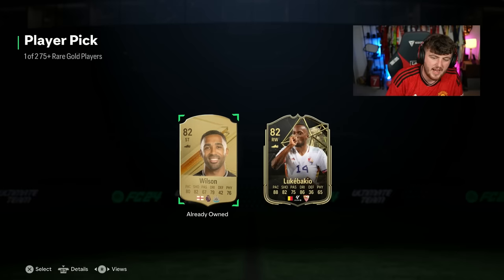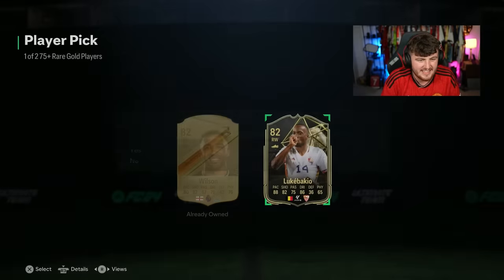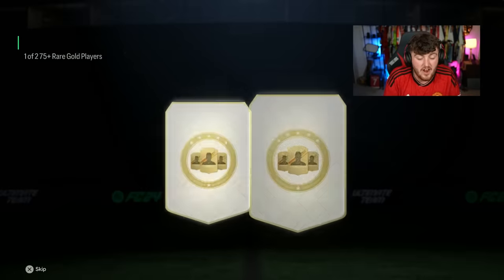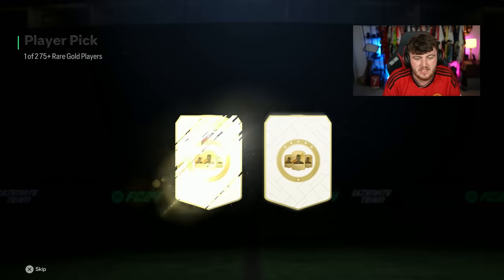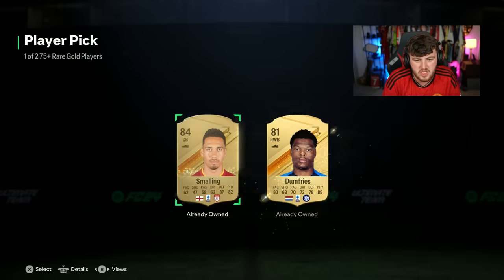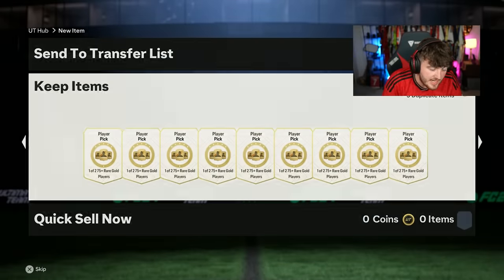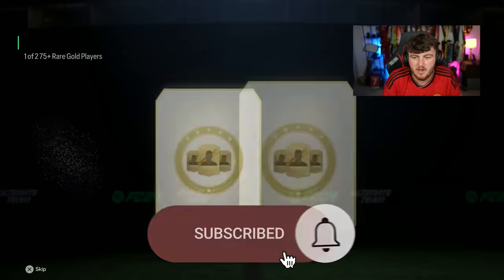Oh! That's an inform. We get ourselves our first special card — inform Luca Bacchio. That scared me more than it should. I thought we were getting something more special, but you can't get icons or heroes in these. We'll take it — informs are always helpful, and they're underrated in my opinion. At this stage of the game, Luca Bacchio probably won't help directly, but he'll be useful down the line when we get an SBC that requires an inform. Just thinking long term — that's decent.